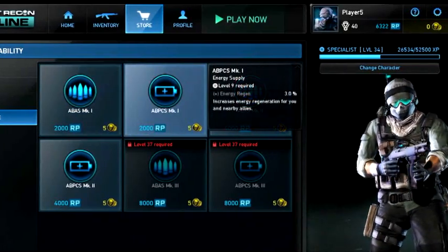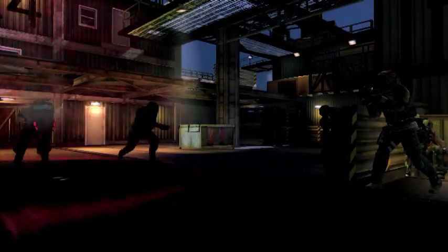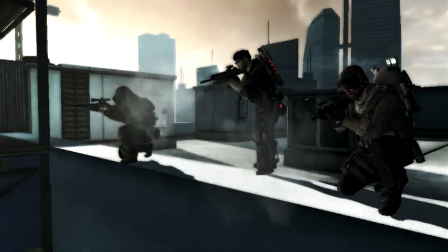Specialists have two upgrades to bolster squad effectiveness in battle. The device recharge upgrade increases your energy regain rate, so you and your team can use your powerful technologies more often. With the ammunition resupply upgrade, your squad never has to worry about running dry.